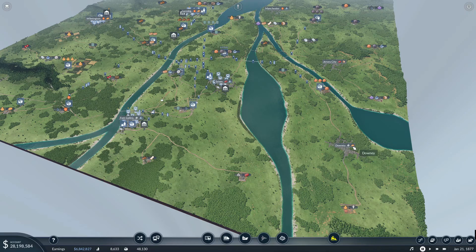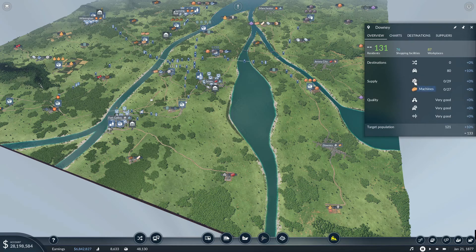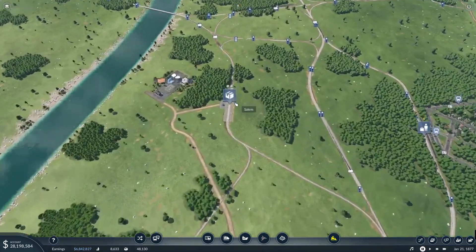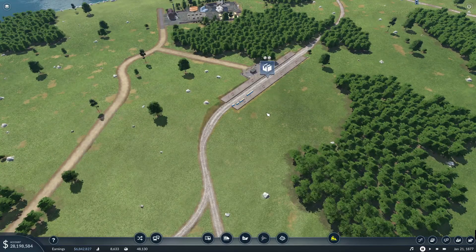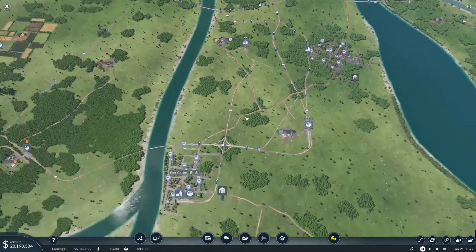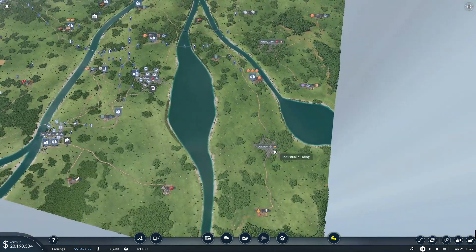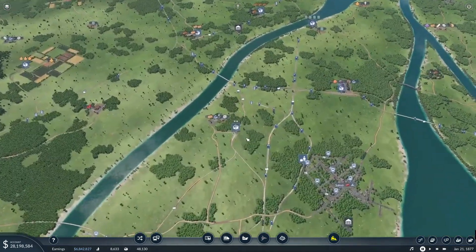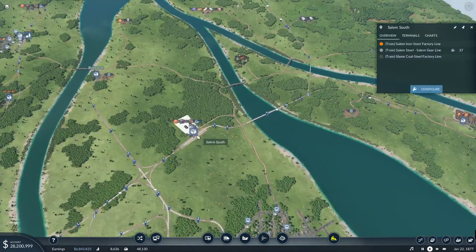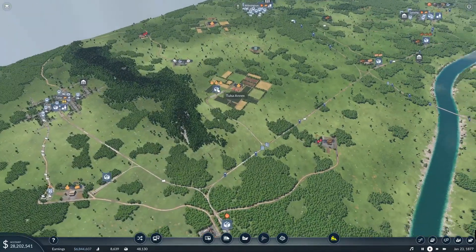And hopefully in the future, Downey. However, Downey takes machines, and that means we need to start increasing production at the machine plant. I don't think this machine plant is going to be able to satisfy both Fort Collins and Downey because they're not producing enough. So we're going to have to play with this coal and iron line, probably in the next episode. Maybe I'll get another train running. But first, we're going to start working with the farm.